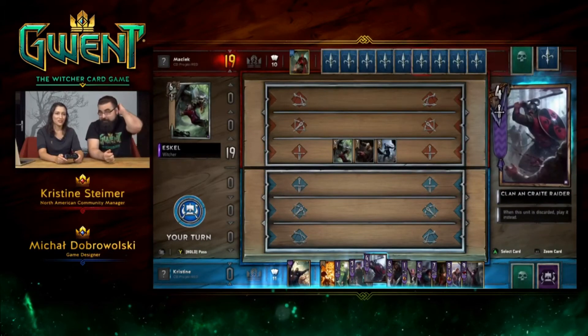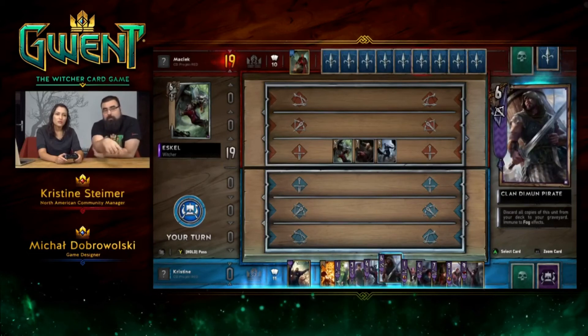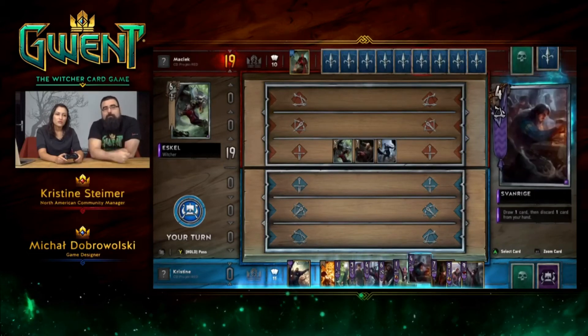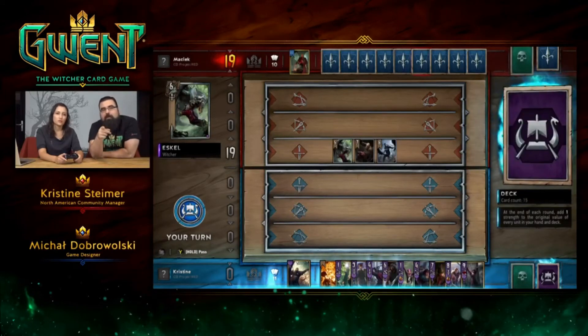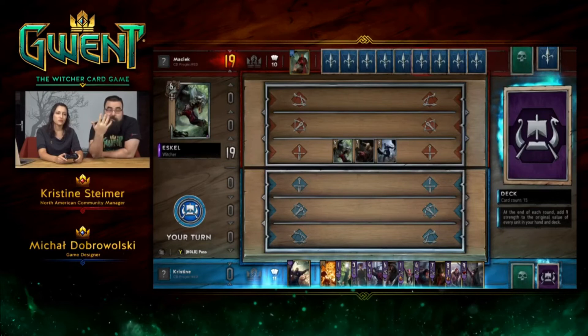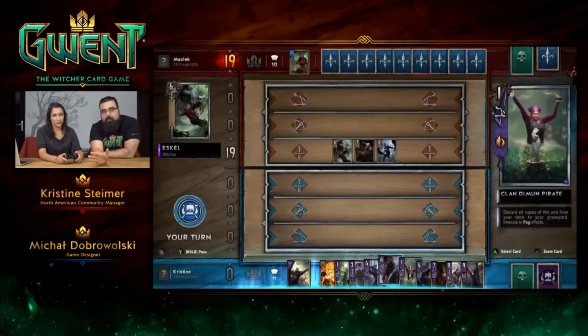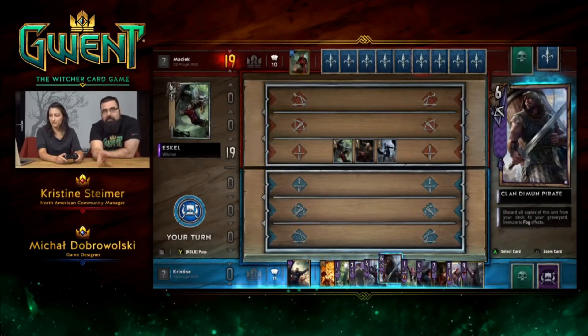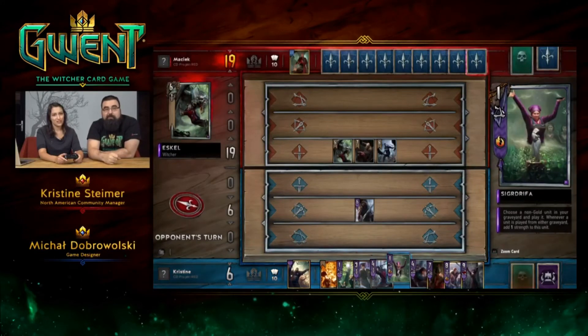We should start with Pirates to thin our deck a bit. If you navigate to our deck on the far right next to the graveyard, you can see how many cards you have left. We have 15 because we have 24 or 25 cards initially and drew 10. If you play this guy, we'll have only 13 cards left, so it increases our chances. They all go automatically to the graveyard.